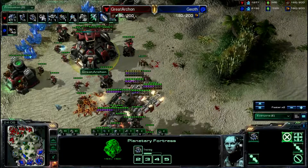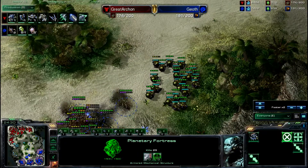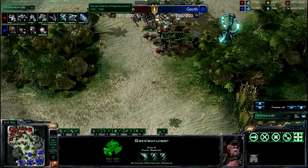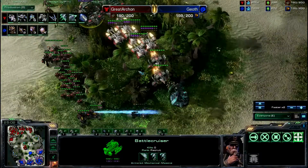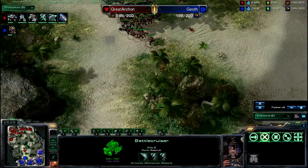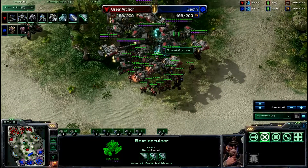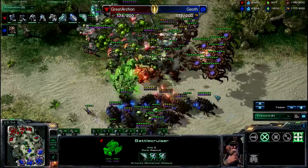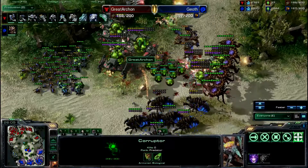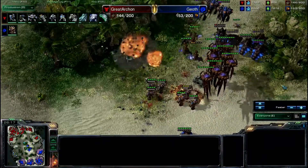This planetary fortress — you really need some Ultralisks or some Broodlords. Interesting with the battlecruisers — he's getting vehicle and ship weapons upgrades, transitioning to mech. You don't see this very often, really at any level. Zerg is getting his Greater Spire — really happy to see that. I want to see Broodlords, some Corruptors to deal with the battlecruisers, some fungals, maybe even some neural parasite. Big engagement — big fungals go down. These Corruptors are just taking down these battlecruisers. Even some Corruption ability would be very good — it makes them take extra damage.